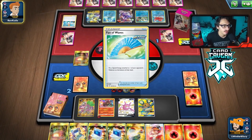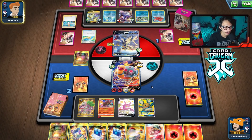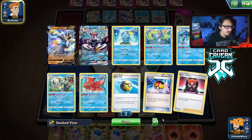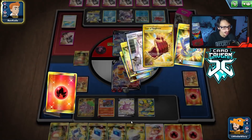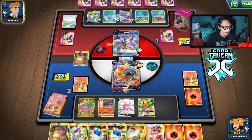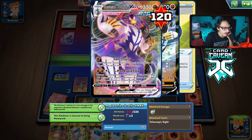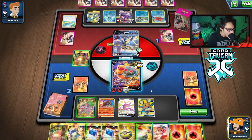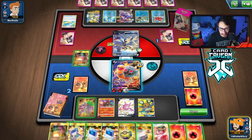If only they'd benched a low enough HP Pokemon for Combustion Pillar to knock out. Zero Aura doesn't get killed by that either. They play Fan of Waves — so they discard our Heat energy, one less out to Eldegoss. We can still attack though. We have to chase the Urshifu this turn. If we can find Eldegoss there might still be a way.